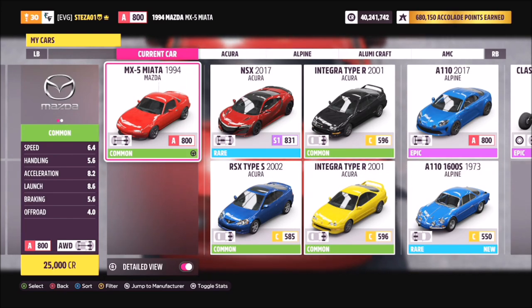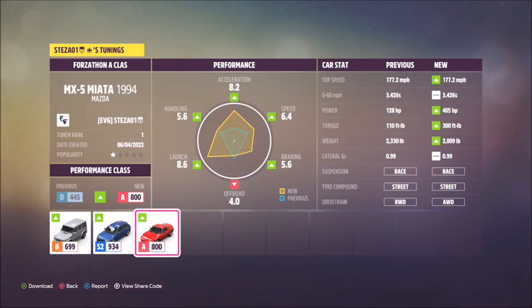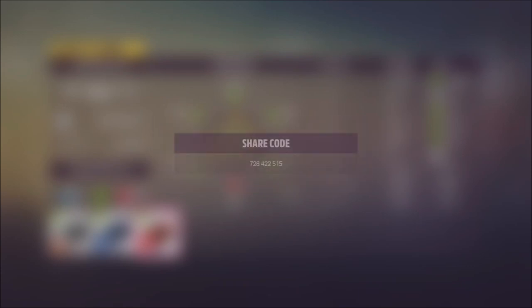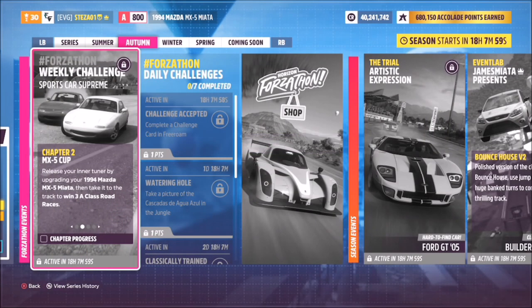This is the car you're going to want to use — obviously it's the '94 MX-5, and it'll cost you 25 grand, super cheap. I have created a tune for you guys; it's A-Class, it's called Forzathon A-Class, and the share code is 728 422 515. The first challenge wants you to win three A-Class road races, which is why I tuned it to A-Class.